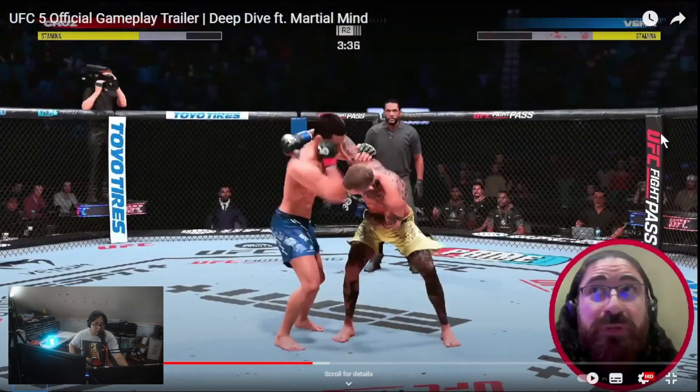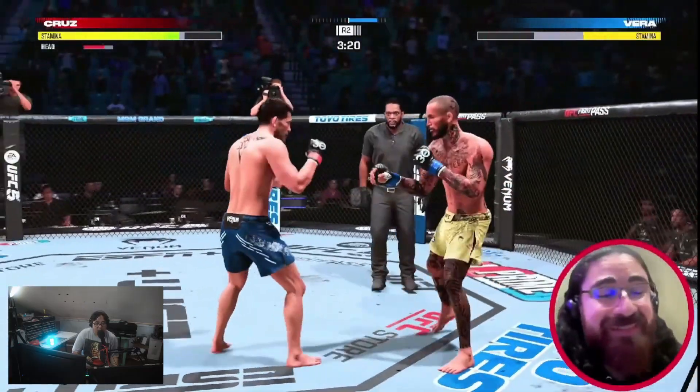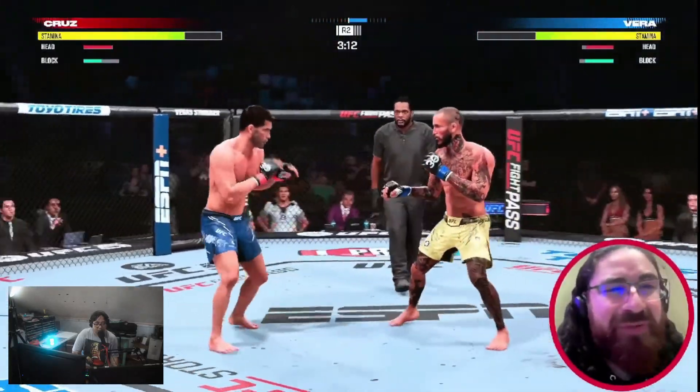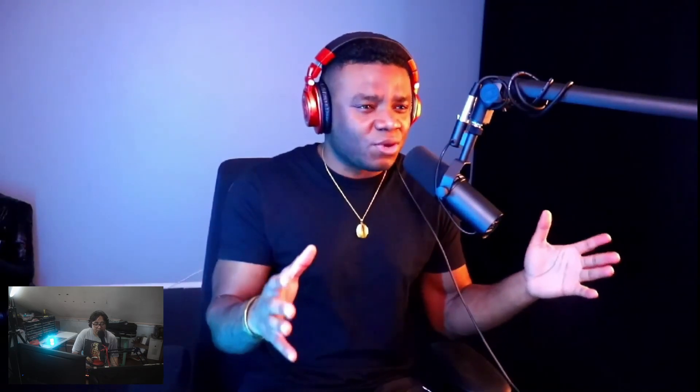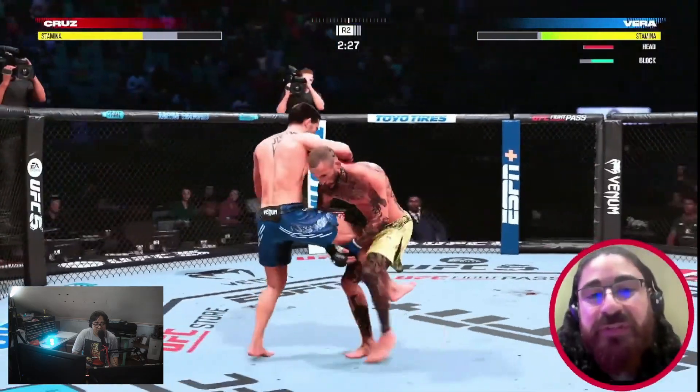When you lunge away from a strike you take less damage. Has vulnerability been increased or reduced? It was decreased — yeah, it was a bit much before. That was maybe the most common way of getting a flash knockdown. In terms of the footwork stat, we're definitely getting a bigger difference between faster and slower fighters in UFC 5 compared to UFC 4 — there's a bigger contrast now.